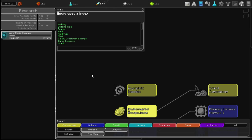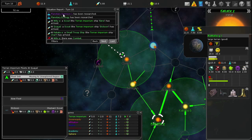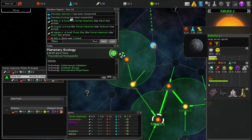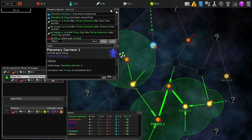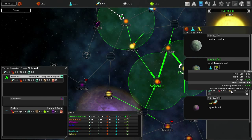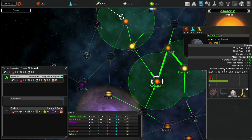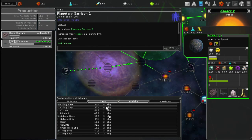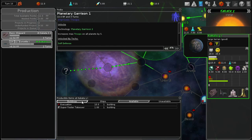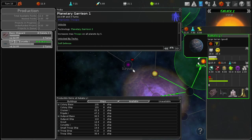Planetary Garrison 1 and Planetary Ecology have both finished research. Planetary Ecology is done! Planetary Garrison increases max troops on all planets by five - so my troop numbers can increase. The max is now up to 10 so it'll keep getting more troops. These research completions didn't give me more ships or buildings though. Now we know what happened to the scout, so it's a good thing I didn't send him through Seru.